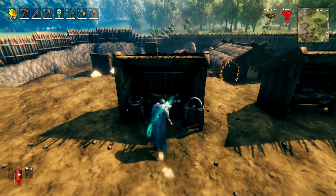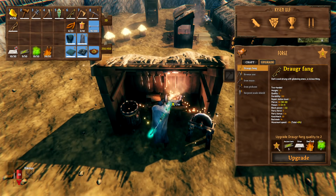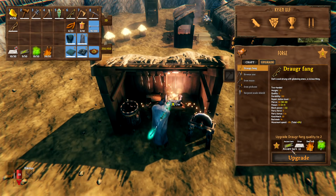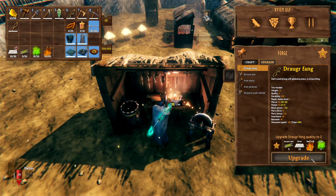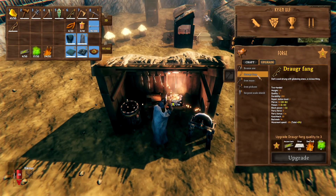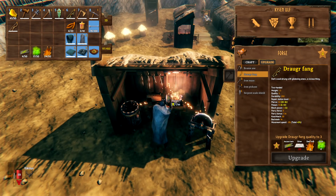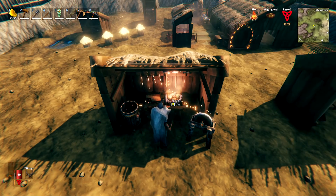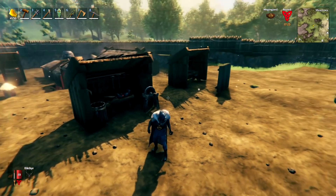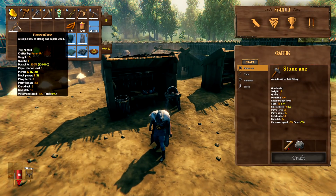Once you have the bow, it's good to upgrade it. To upgrade, go into the upgrade section of the forge, click on the fang, and then upgrade. You'll need the bark, silver, deer hide, and guck each time you upgrade. We hit upgrade here and we're about to have ourselves a level 2 Dragger Fang. If you want to do this again, you'd now need 20 silver and so on — you need more materials each time to keep upgrading. So you have to grind out lots of silver, guck, and ancient bark. But once it's fully upgraded, this is a seriously powerful bow.